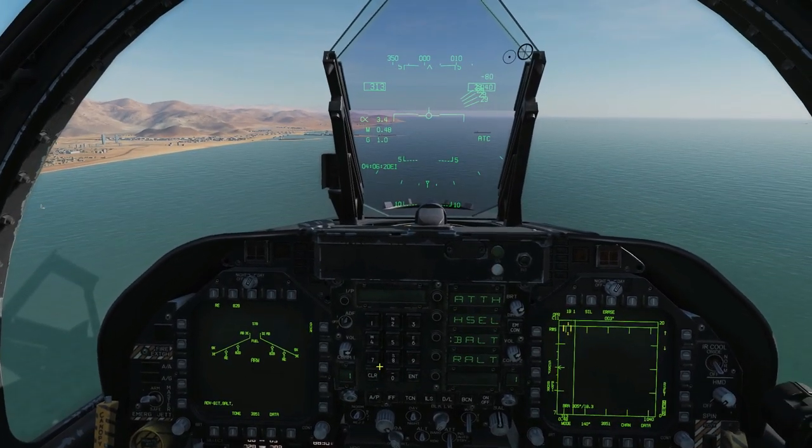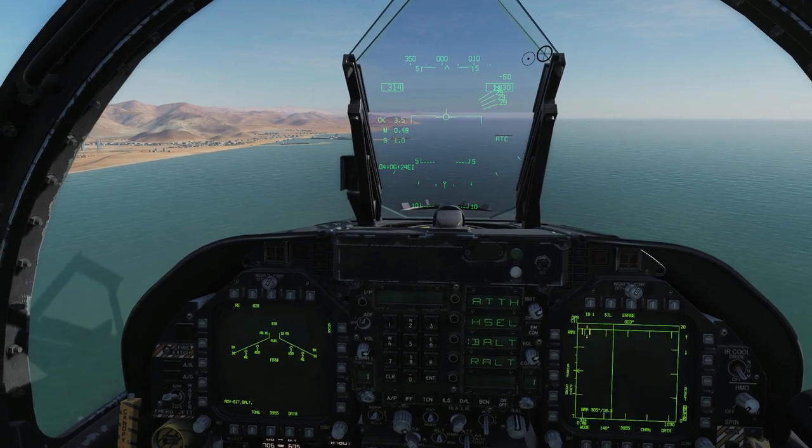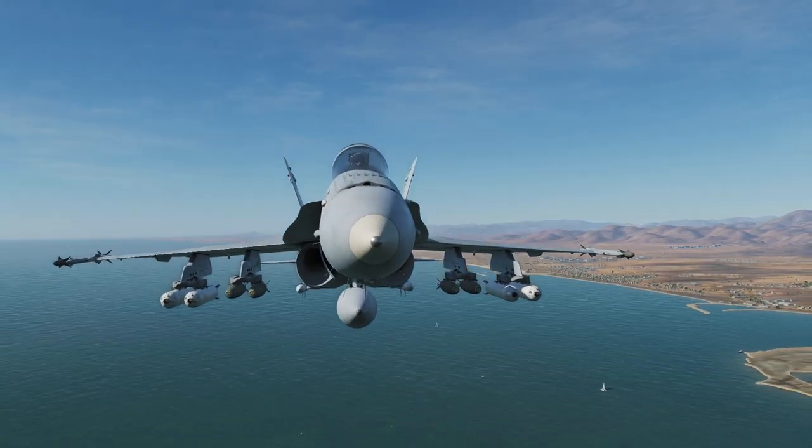Hello everyone, I hope you're all doing very well. Today we're in the FA-18C and we're looking at selective jettison. Before we do, let's check out our stores. On the underwing pylons we have rack launchers with multiple stores.